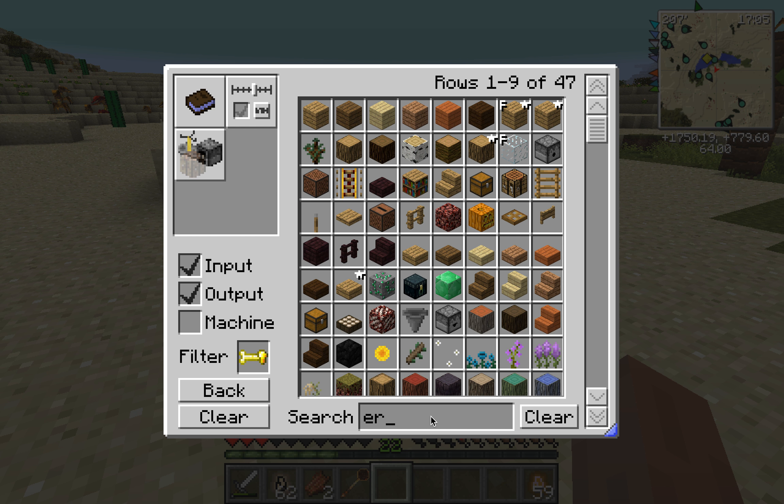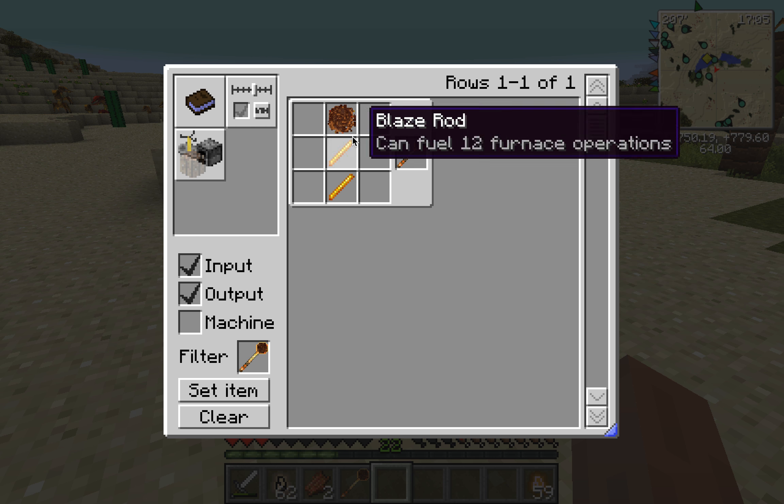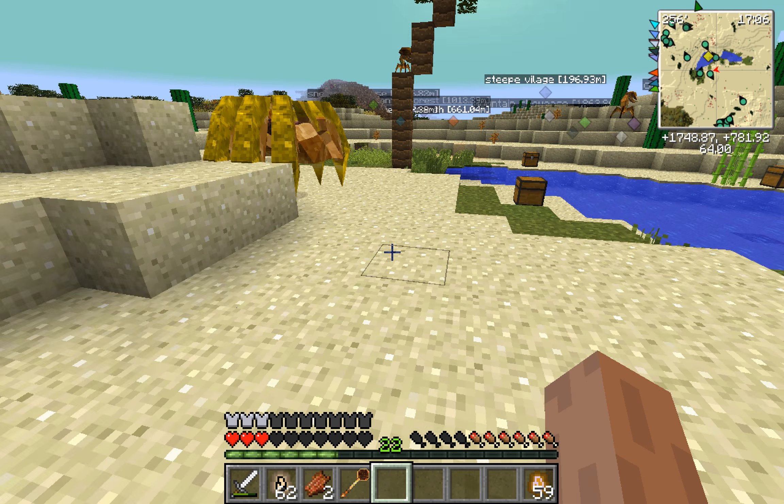Arapede treats are actually made out of gold. Why are they so expensive? Bones and like seven gold - it's really expensive. And then for the Mudshot Scepter... Mudshot. It's just one of the charges, which is pretty cheap.